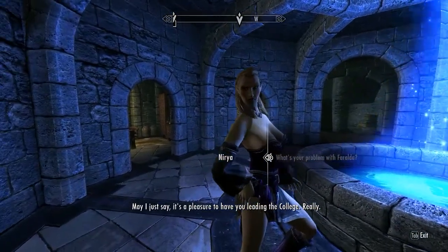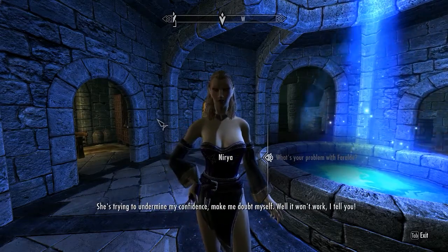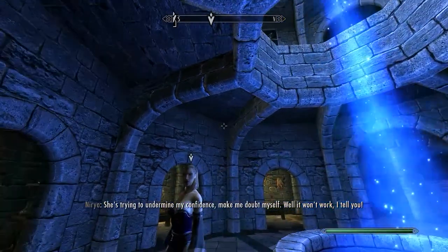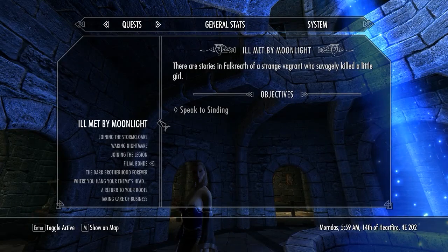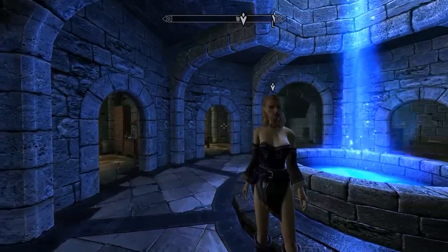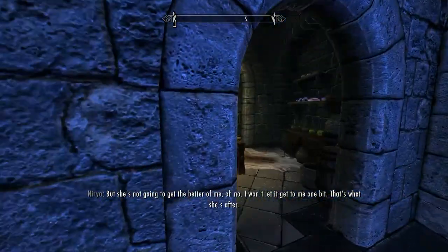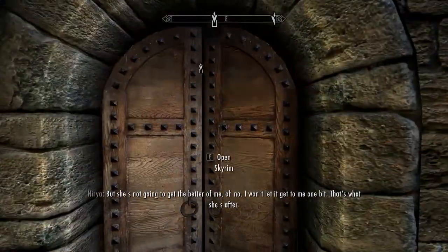We're visiting the College of Winterhold. It is glitched - so this is the marker for this quest, and we're right on it. The dialogue is glitched. Why are all the mages naked - the male mages specifically? That quest is completely glitched out so I'm probably just not ever going to do it.